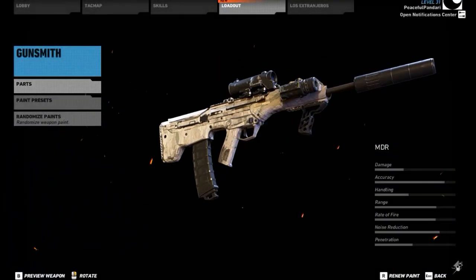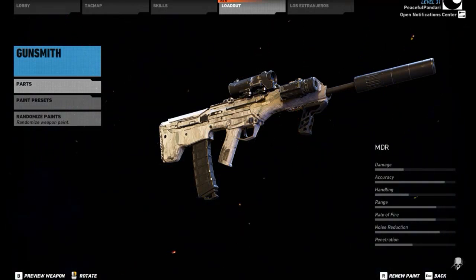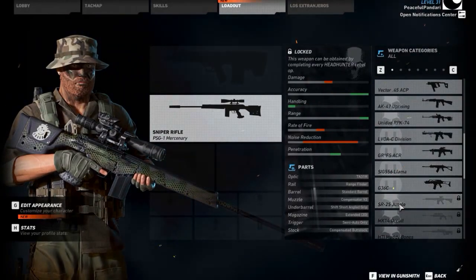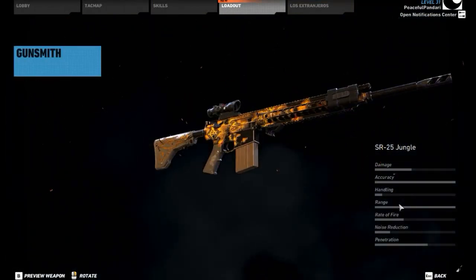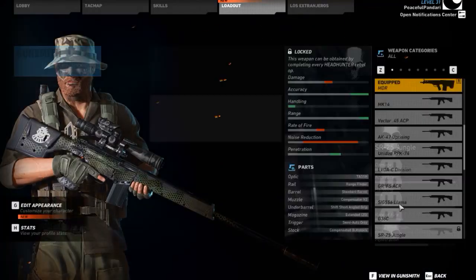Next up we also have the MDR, which is similar to the Urban MDR from The Division, except this time you can put it on full auto. It's a pretty nice weapon. Next up is the SR-25 Jungle. The SR-25 has been in the game — it's a cool semi-automatic sniper, but now it has a different camo and a certain set of attachments.